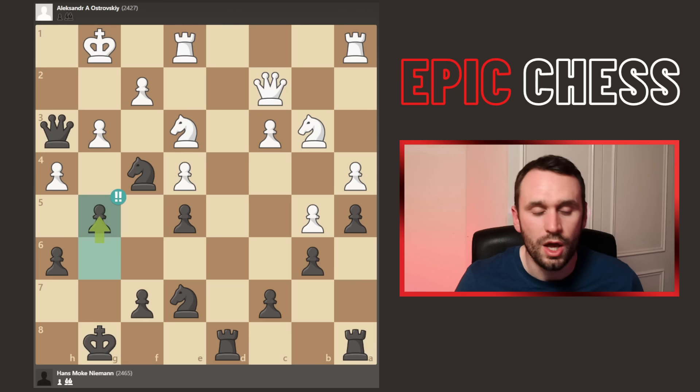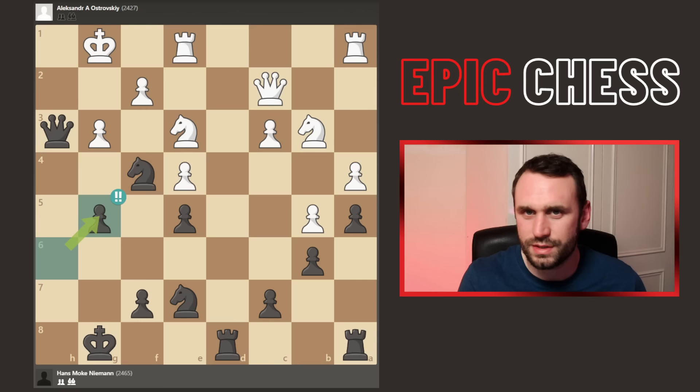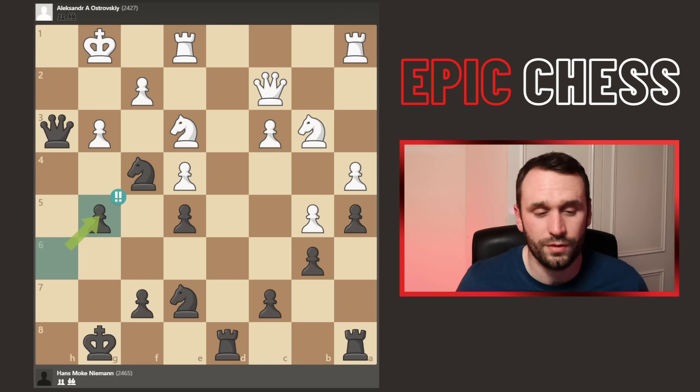Now here white makes a fatal blunder — you should go pawn h5 just to keep things closed as much as possible. But we have takes on g5. This is where Hans now plays his third brilliant move. Hans simply takes back the pawn. You were maybe looking for something kind of crazy. Chess.com is giving that as a brilliant move — the most obvious move on the board. But fine, that's the third brilliant move in a row.